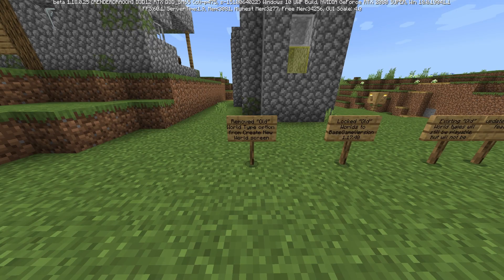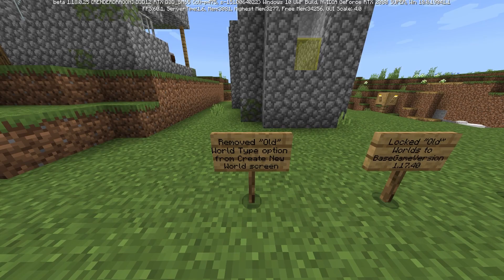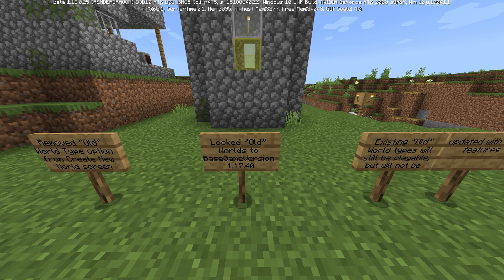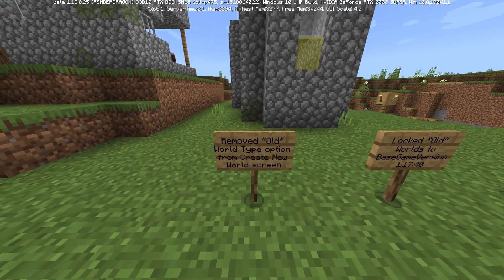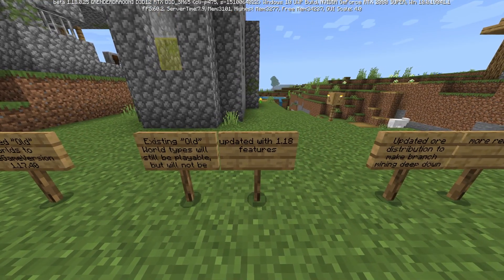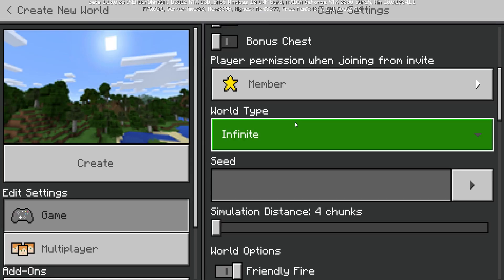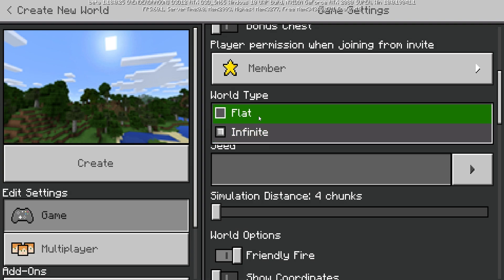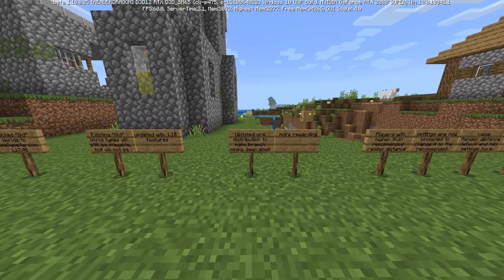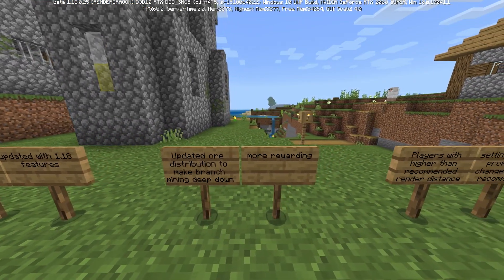Sad news for Pocket Edition players: they have removed the old world type option from the create new world screen. Old worlds are now locked to base game version 1.17.40. You can't make the classic finite-size worlds anymore. Existing old world types will still be playable but won't be updated with 1.18 features. This is likely just to reduce Minecraft's file size.